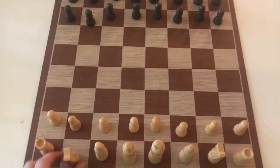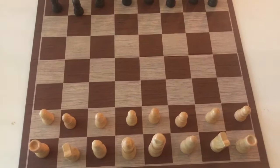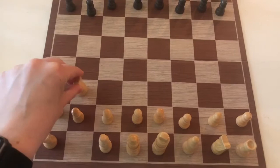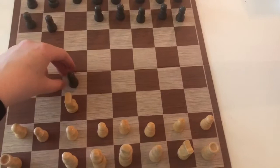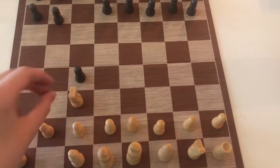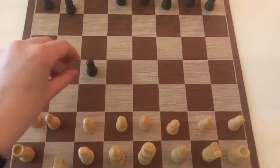These ones here and here are called knights — they look like little horses. Knights are the most fun piece because they don't move in a line, they move in an L. You go two spaces forward and then one space to either side. These are the only pieces that can jump over any other pieces. So if there's a pawn here, you could go one, two, and one. They can also go two to the side and one forward or backwards. Just remember that knights move like an L.